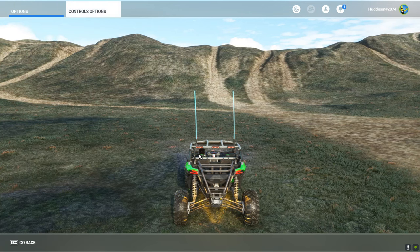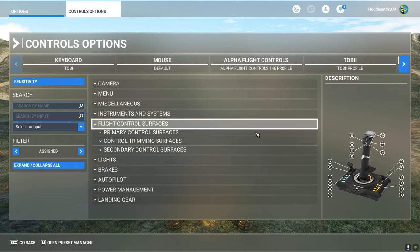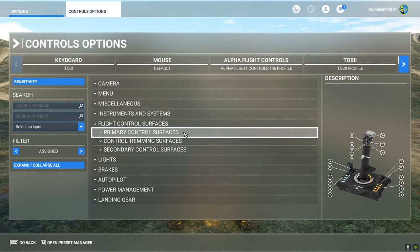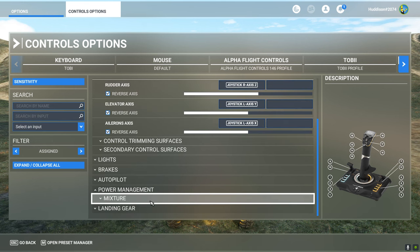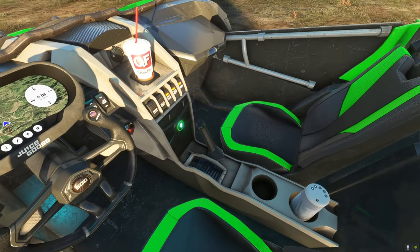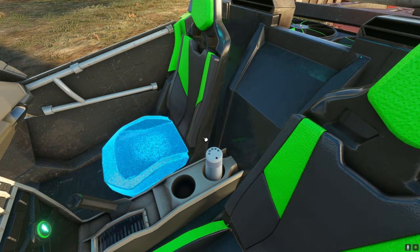Just to show you the control options again: if you're using your throttle as control, in flight control services delete the rudder axis you've got set up on your twist axis if you have one. Under primary flight control, put your rudder axis as your throttle — I'm using my left axis as my rudder axis now. Continuing with features, you do get quite a lot. You can see the seats have a neon livery as well.